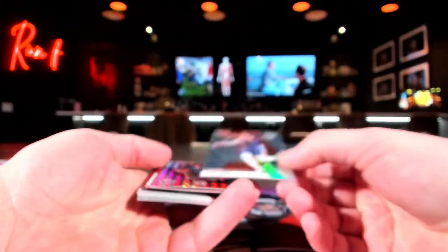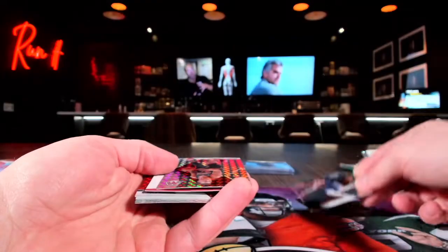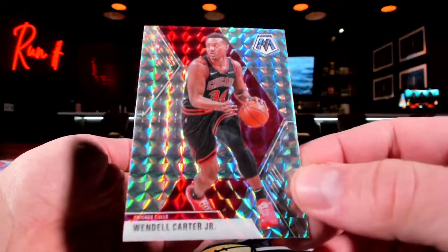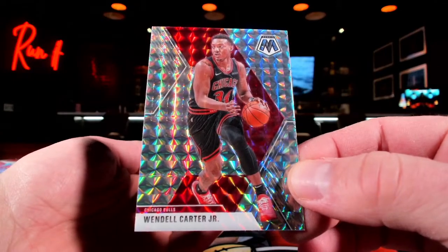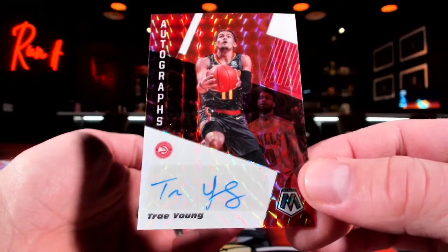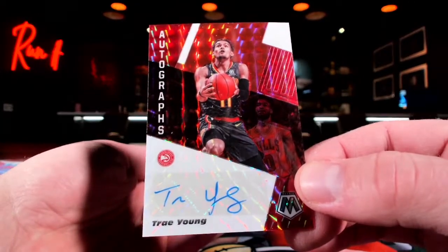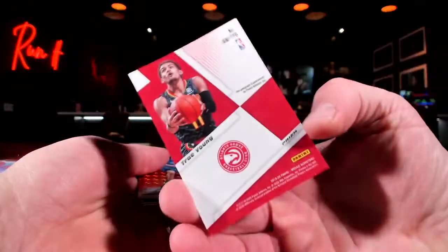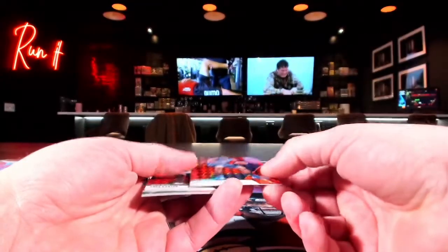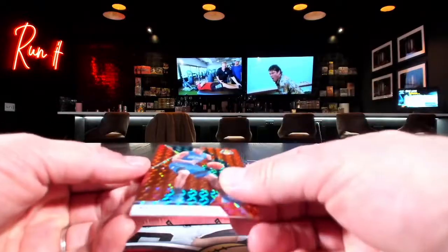Card number one: a Ricky Rubio silver — just 'Rubio' would probably work. Then there's a Wendell Carter. Look at this — Trey Young right up in your face, that little Trey. That's gorgeous, somebody's about to get a nice little nugget right there.